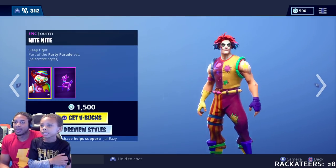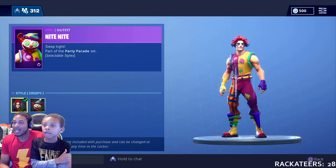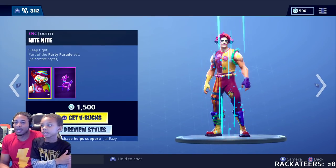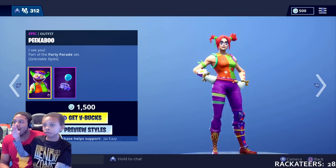But today, we have Knight Knight, and he is unmasked. He was masked, now he's unmasked — looking like Doink the Clown. And then the back bling is Balloon Llama.